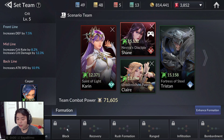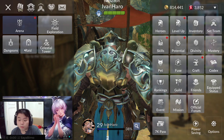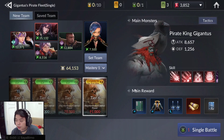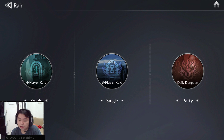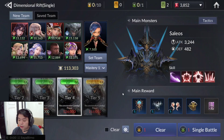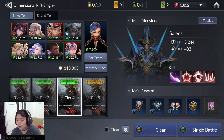Now let's talk about how to upgrade your formation. You can see there are four books: blue, yellow, red, and green. You get them from raids. Giganthus One gives blue books, Daybreak Exodus gives yellow, Queen Palace gives red books, and Dawn Frost Fortress gives teal books. For PvP rate, you get universal or random books — something like random — and you can get Strategy, Kingdom, or Demonic books.